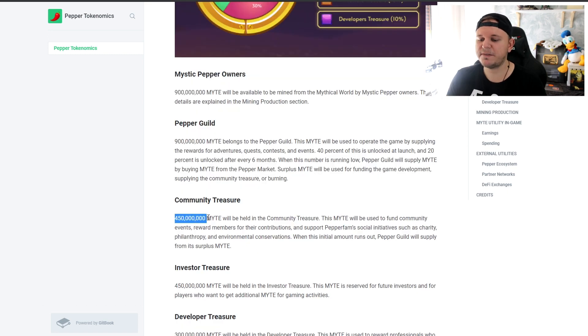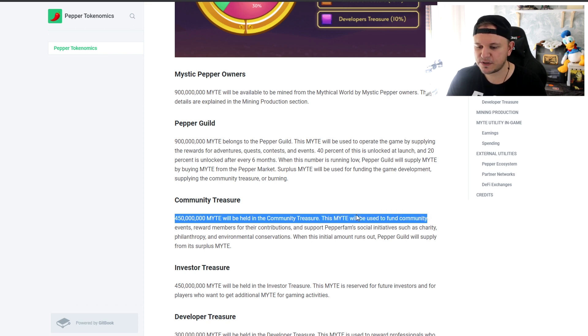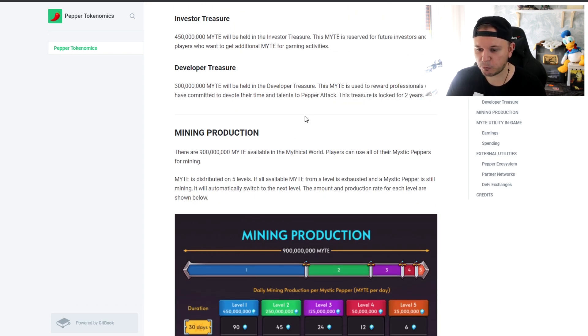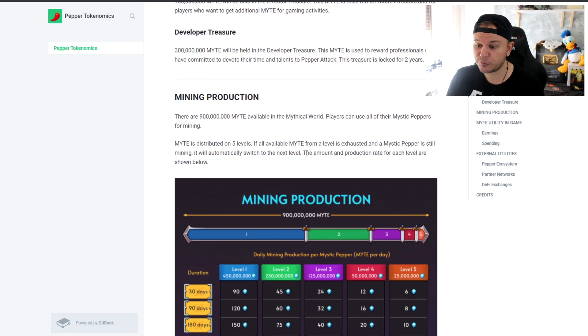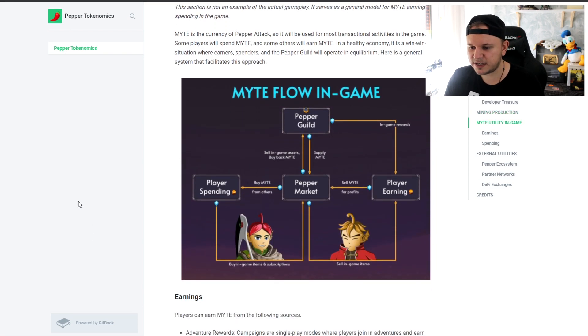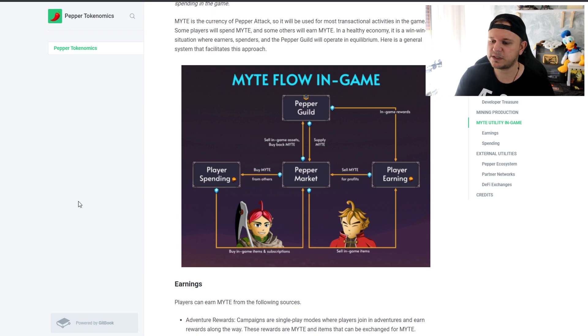450 million will be held in the community treasure for community events and rewards, and the same amount goes to the investors' treasure, with 300 million for the developers. The developer treasure is locked for two years. As for mining production: if you lock your NFT for 30 days you get a base set of rewards; if you lock it for the maximum of 180 days you get the maximum level rewards. Early in the game the most rewards will be handed out, and as time goes on rewards will decrease — though the price of Might may go up during that period, so gaining less Might might equal the same dollar value.